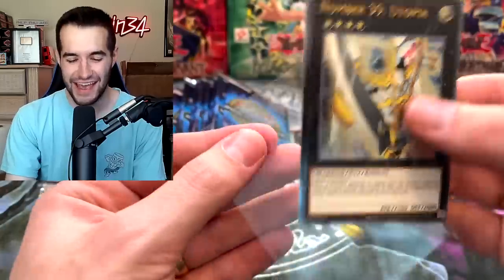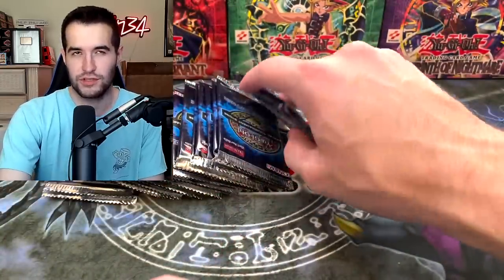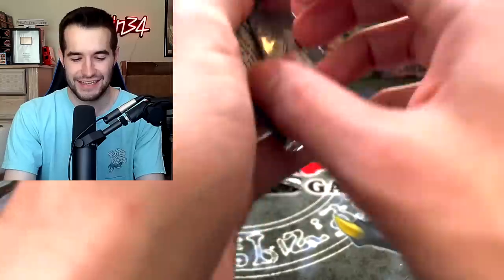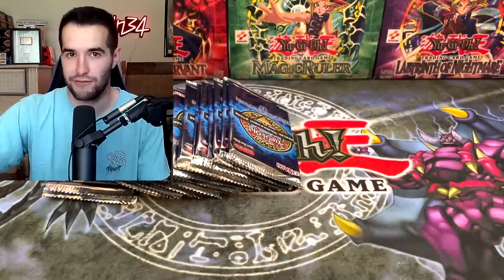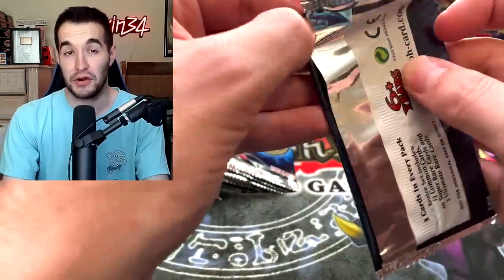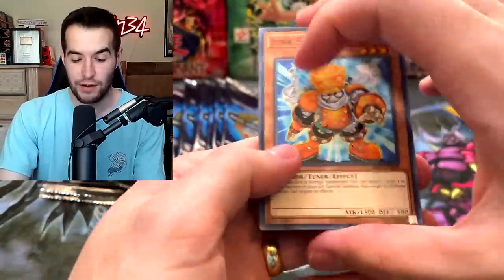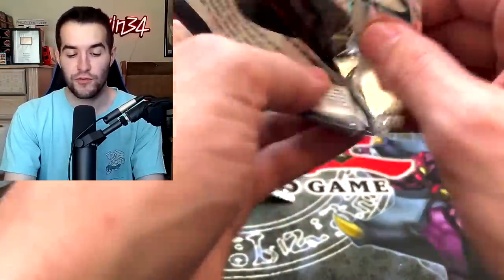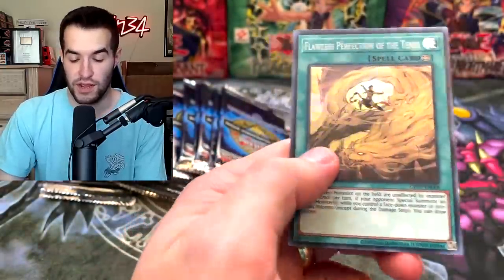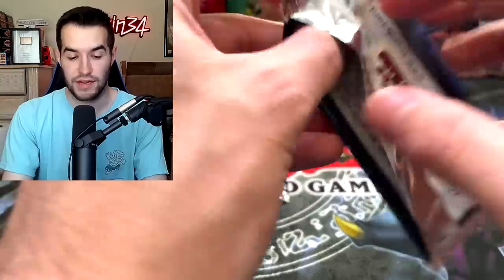A Utopia! I think I'd rather have two Utopia than Black Luster though, so that's not bad. Last time we got two of the one we weren't really looking for. Even though the last one did have Forbidden Droplet, which was incredible — actually a better card than Cyber Dragon in terms of value. But we really wanted the Cyber Dragon. We have one to two more ultimates — two if we have a really good box, one if we have a regular box. Make it Imperm. Cyber Dragon Nova — we'll take as many of those as we can get.